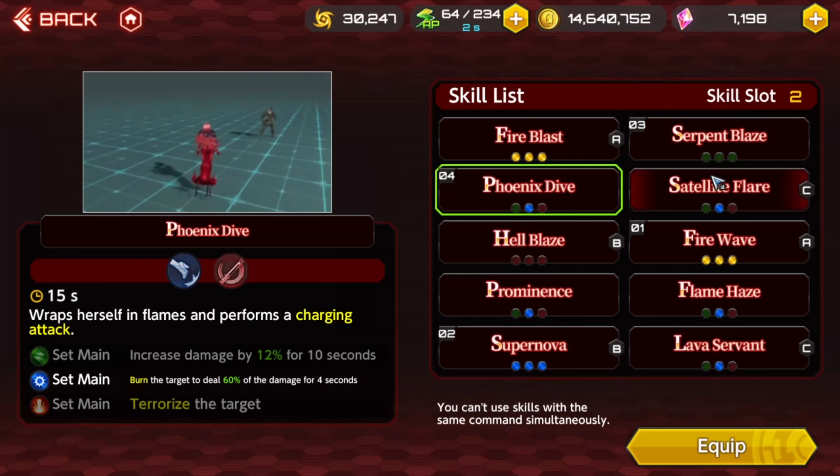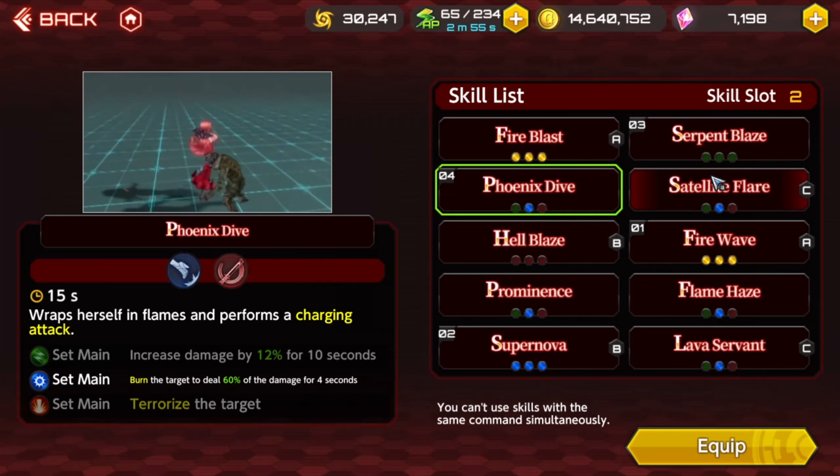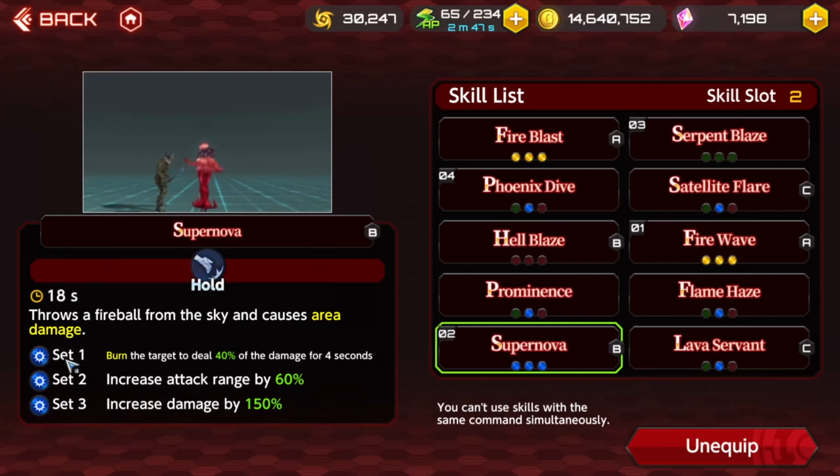Are you serious? That skill is that good? I never even bothered with that skill — I was like, I'm not charging into crap with her, I don't want to die. Because when I hit one target, it does a decent burn, but when I hit more targets, the burn just ramps up. I think it's true too for the supernova — it says burn the target to deal 40% of the damage, so if you hit a big wave of mobs, I think it takes the total done to everything. It's not an individual target burn; it's however much damage the skill does, that's how it calculates the burn damage.